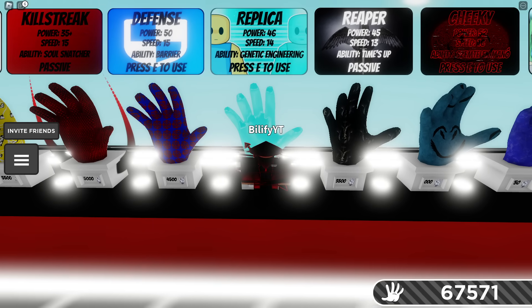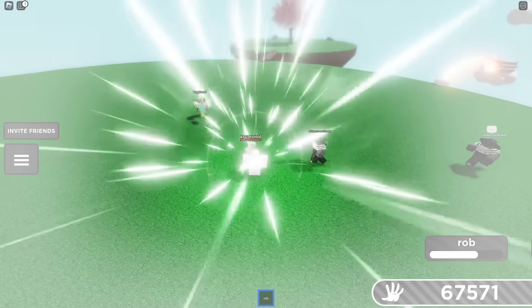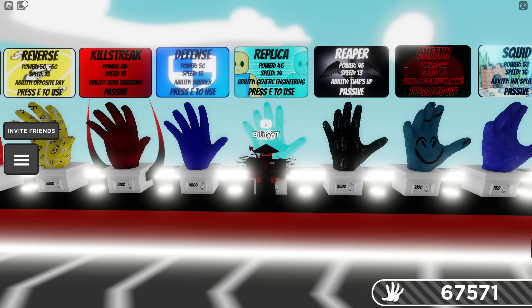The next counter is Replica — and it's super good. You can send in your clone and the Rob user will eat the clone and the ability will be over. The Rob user uses their ability, they're waiting, and they eat a clone. Replica is a massive, massive counter. Highly recommend Replica.